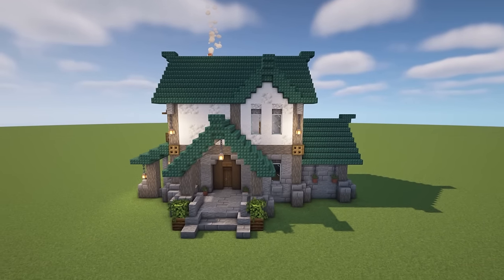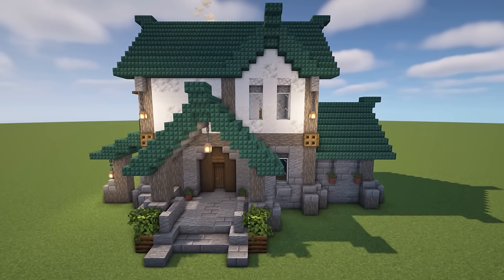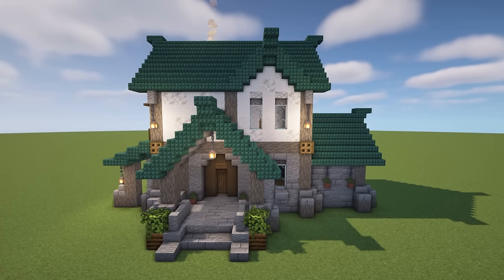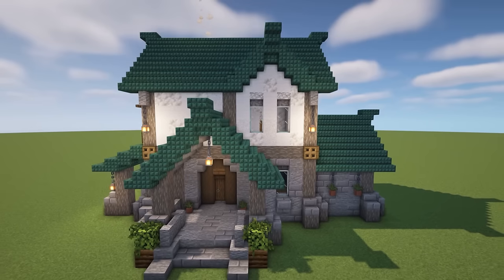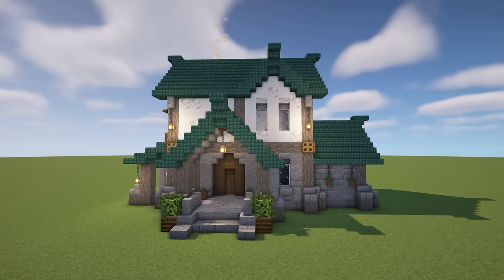Color choices are a major part of what you build, and they can also work very differently from biome to biome. One thing I always do is make a stack of different block colors and just see how they look piled together — it's usually quite clear which blocks work well together and which ones don't. Go ahead and play it by eye, but don't be afraid to mix up the block choices just to see how it looks.